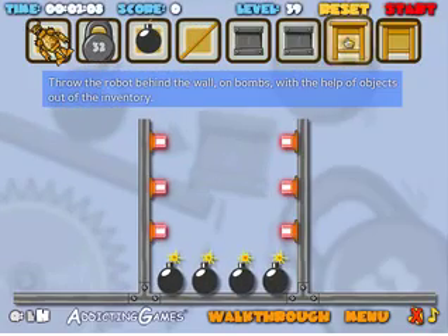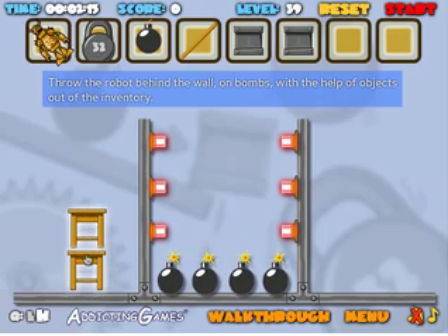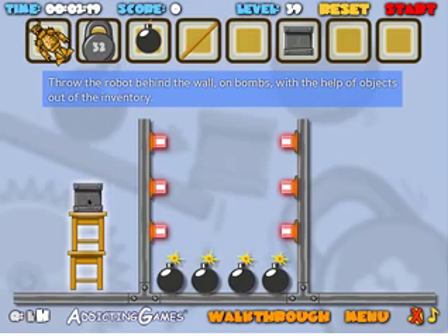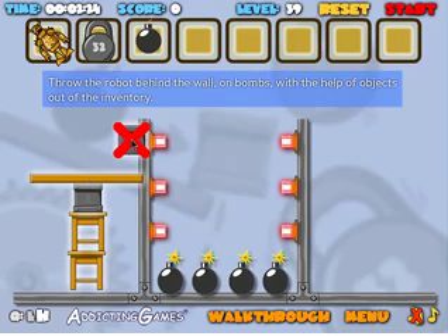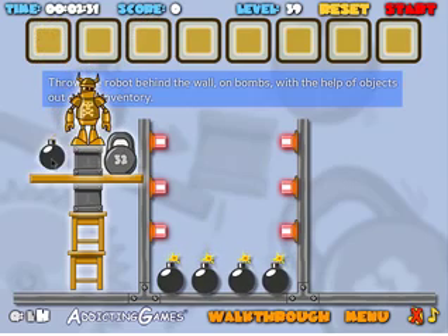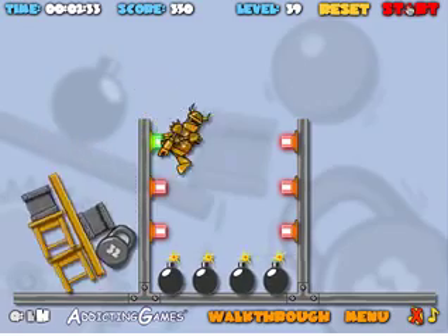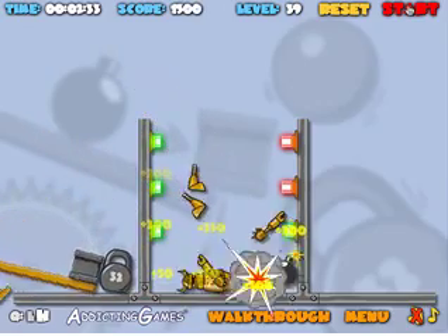Here's a tricky one — this one defeated me for a long time. Your solution is more elegant than mine. It's all about balance. For me it was more of a lack of balance. I had to treat the robot like a drunken sailor and get him to simply tip himself into the hole. He hits the switches on the way down, and then all the bombs.